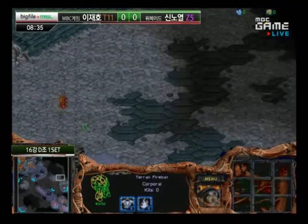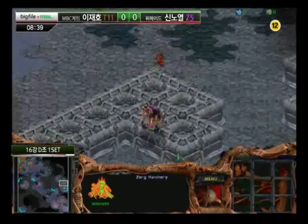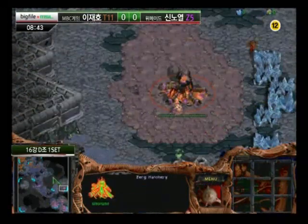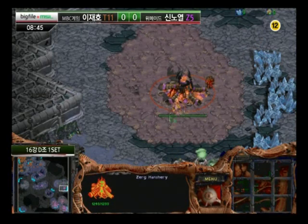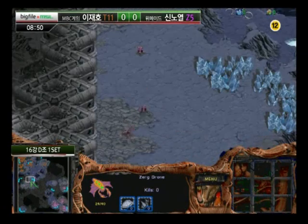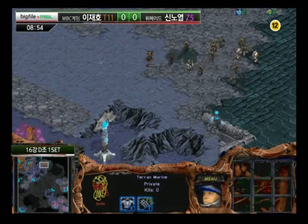Wondering if he's going to send a few drones to that position. Actually a Firebat running in here spotting that out. Going to try to do as much damage as he can, stimming up. Still no drones there, so Ruro is going to try to get some drone kills. Not going to accomplish much at all, I think. But Ruro knows about the position — got to maybe prevent mining from there for a little while.